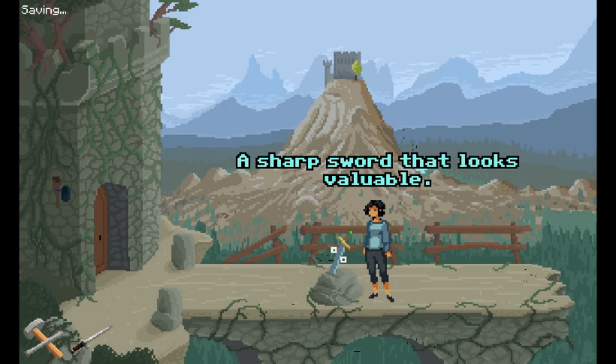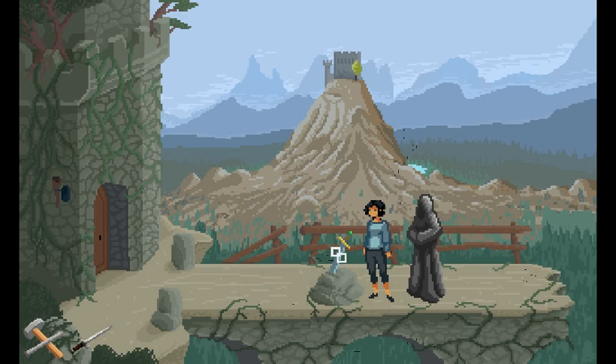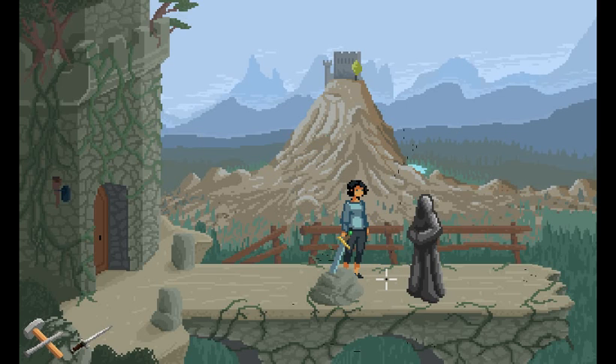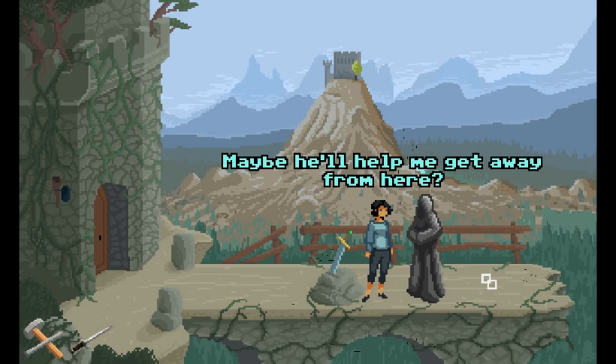A sword in the stone — a sharp sword that looks valuable. It's stuck in a stone and doesn't move one bit. I can't possibly get it out. Somehow that seems familiar. Hello, hooded man. Where am I? Why am I here? And who are you? He's not telling me who he is. Maybe he'll help me get away from here. He says he'd be happy to help me, but to do that he needs more information.